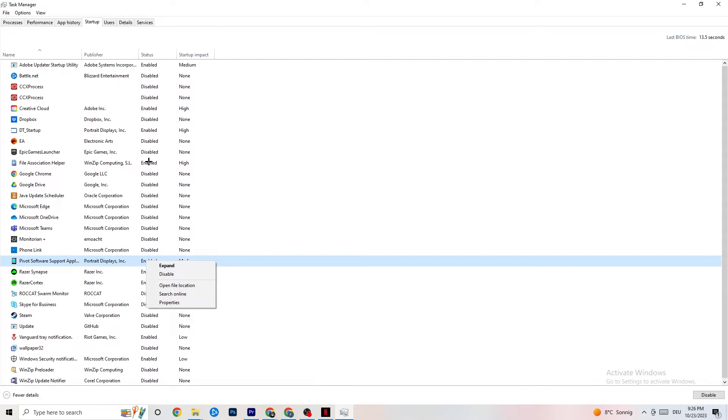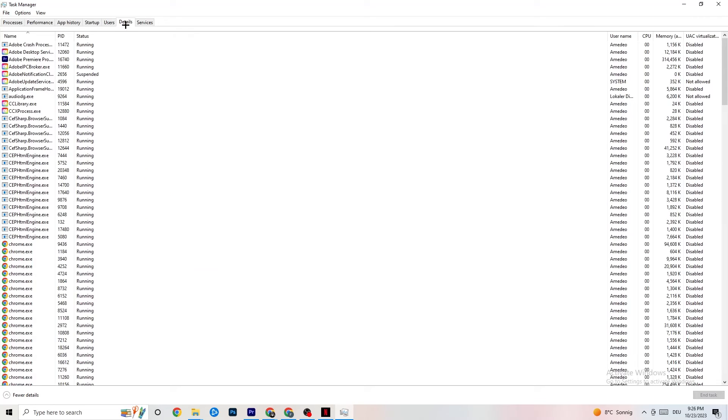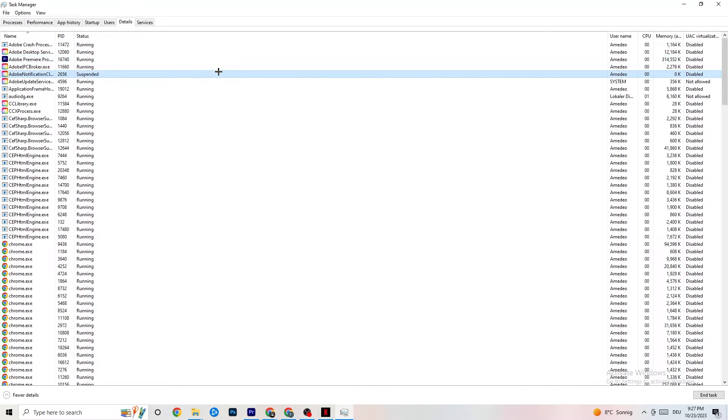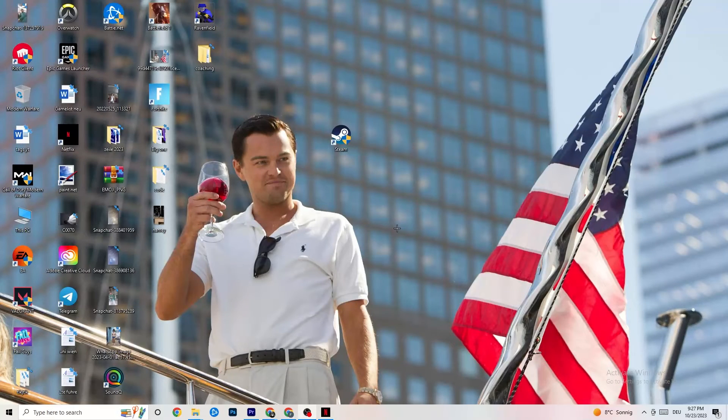In Task Manager, go to the Details tab with your game running. Find the game's process, right-click it, and go to Set Priority. Try High or Realtime and check which works better — this sets a CPU priority for your game so more performance is dedicated to it. Once you're done, you can close Task Manager.